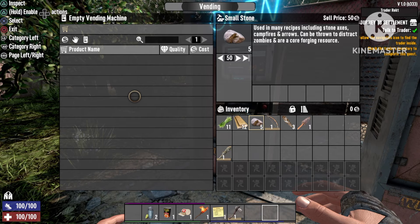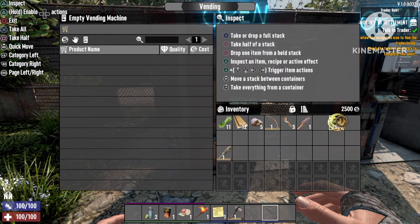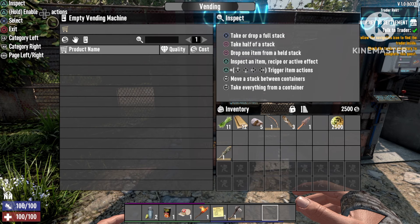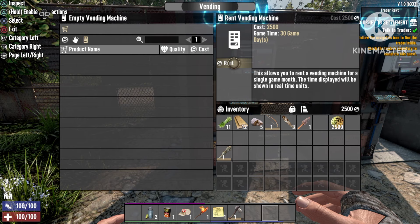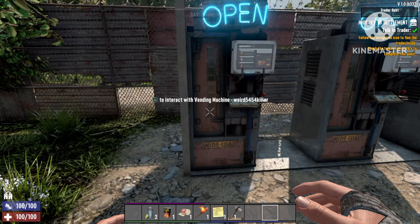We're gonna need to rent this vending machine to do the glitch, and that's gonna cost you two thousand five hundred dukes. That's very little compared to what you'll be using it for. Let's just rent it — press rent.